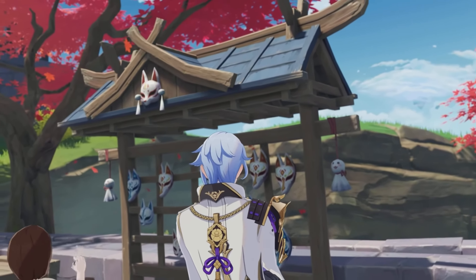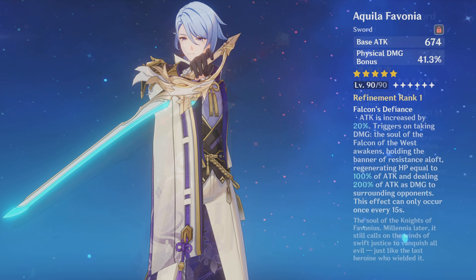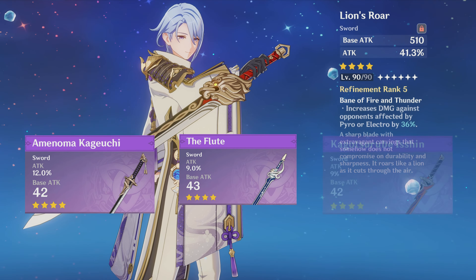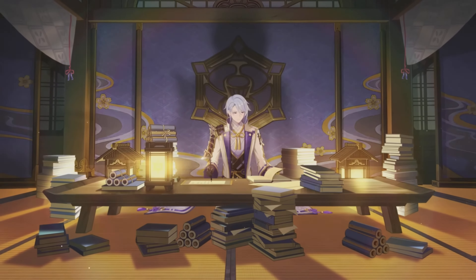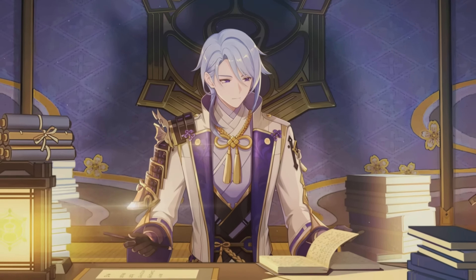This flexibility also applies to his swords. In terms of 5-stars, Ayato can use most of them, like the Aquila, Jade Cutter, and Mistsplitter. For 4-stars, there's the Battle Pass sword, which is great for him, but there are also free-to-play options like the Flute, Lion's Roar, Kageuchi, and the Amenoma Kageuchi. When it comes to building, Ayato is very friendly. You probably already have some good options for him, making him much faster and less of a headache to build than usual.